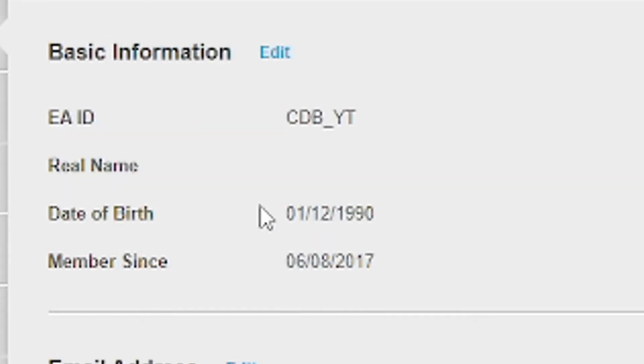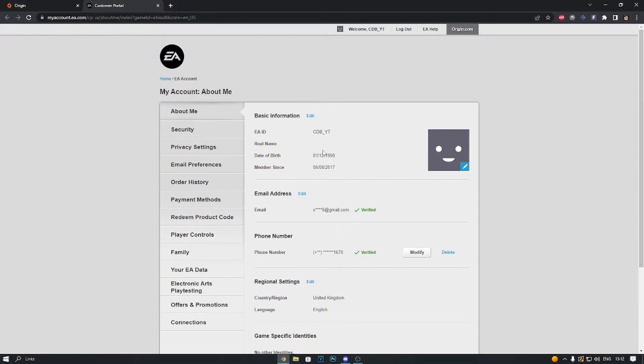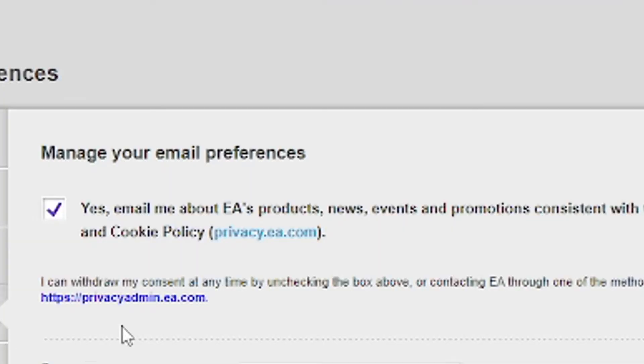So under Basic Information, you need to be over 18, so edit that if needed. As you can see, by my voice, I do not sound like I'm 32 — even though I am, according to EA. Then make your way down to Email Preferences and tick that box — this is the biggest box you tick.